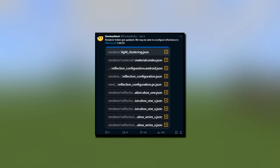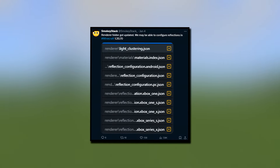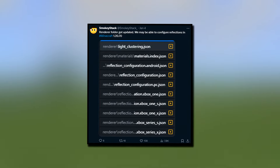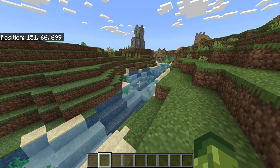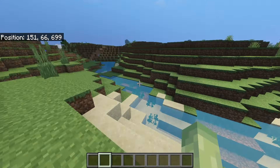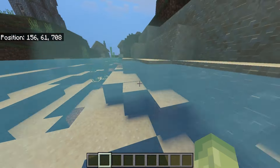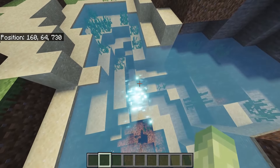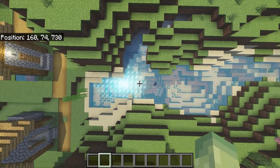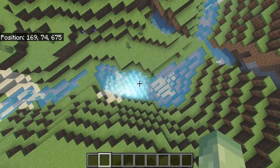An update regarding shaders. Smokey Stacks tweeted this on the 4th of January — the renderer folder got updated. We may be able to configure reflections in Minecraft 1.20.70. This is in regards to shaders. One thing pack creators have not yet been able to edit is the water. It's defaulted and not that pretty, and it's nowhere near up to standard compared to Java or RTX. So it looks like in the next beta and preview versions, we should have the ability to edit this.